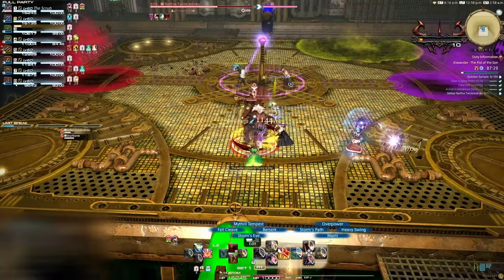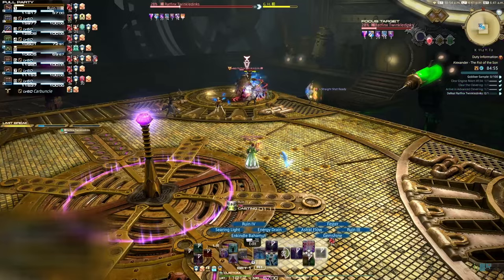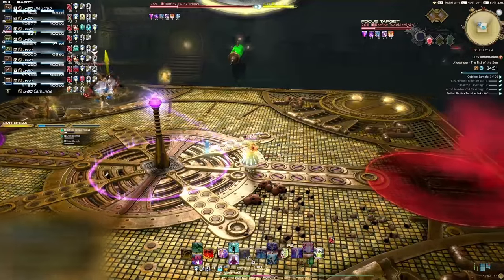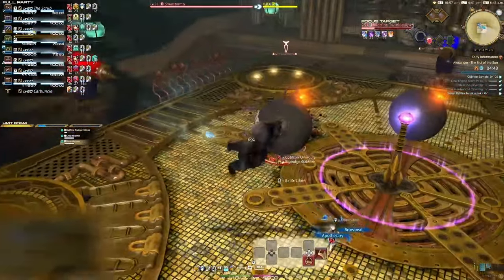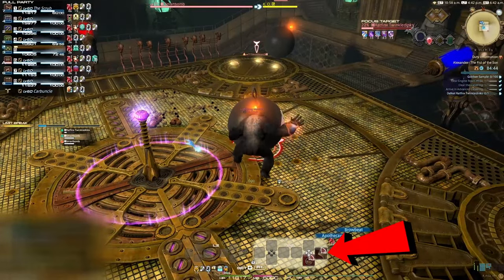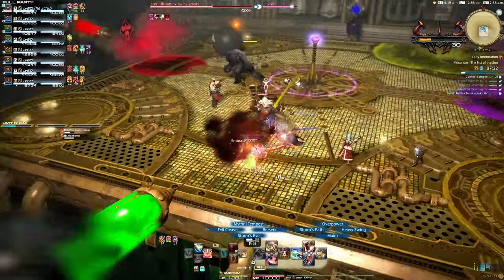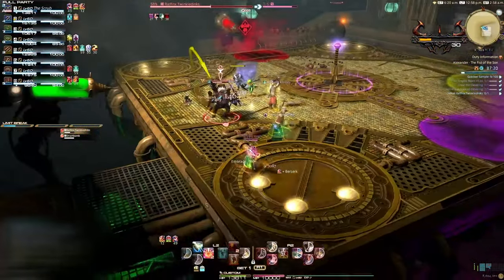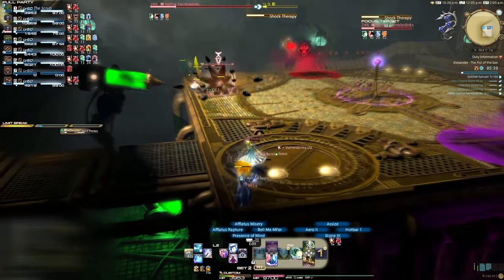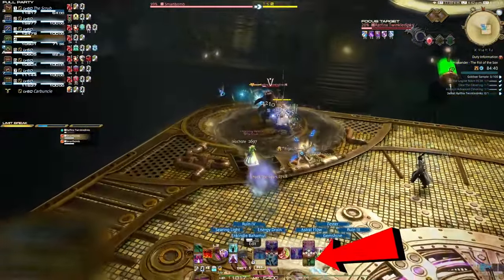Following this, the boss will cast Bombs Away — a massive smart bomb will fall into the arena with far too much health to destroy. One person will need to stand in the purple circle to activate the needles, then a player will need to walk into the red puddle on the right side of the room, which will turn them into a gorilla. This player must target the bomb and use the action Browbeat to smack the bomb towards a far back corner of the platform, away from the rest of the party, as it will explode in a very large AoE. The party should move to the opposite corner, as anyone hit by the explosion takes 6,000 health damage and receives a bone stack. Once finished, the gorilla player should press the potion icon labeled Apothecary to return to normal.